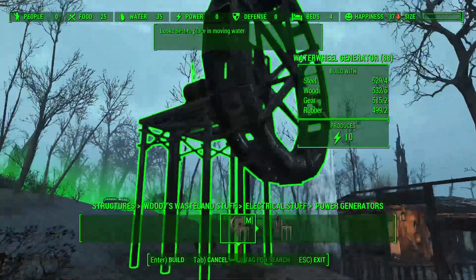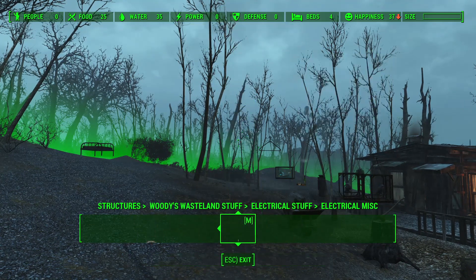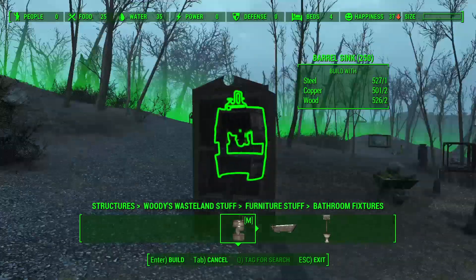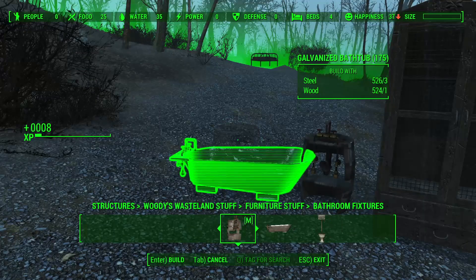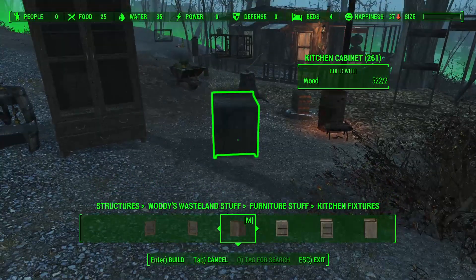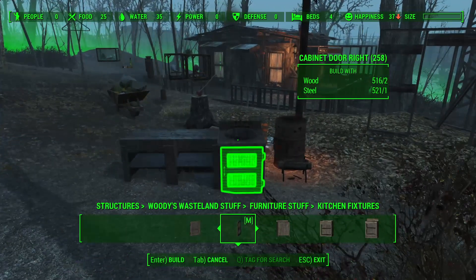For electrical items, we have two new generators placed in water - water wheels. There are hanging lights, which are lanterns with candles, and fuse boxes. For furniture, we have new armoires where you can hang the clothing from earlier, with doors you can place on them. There's bathroom furniture that's much better than the vanilla stuff and looks more immersive for an outdoor shacky place - a barrel sink, galvanized bathtub, and old toilet. For kitchen, there are a few kitchen textures you can download from the mod page, with snapping cabinets you can hook together, a sink you can hook on, and doors that snap to them.